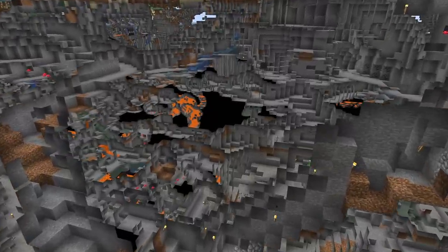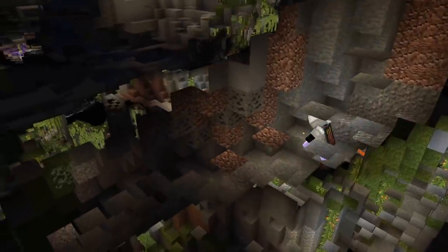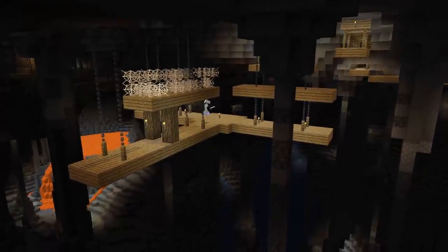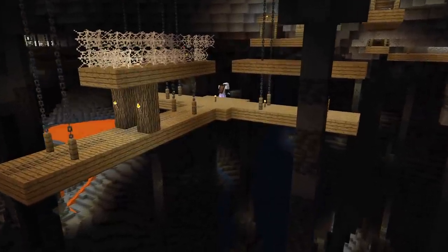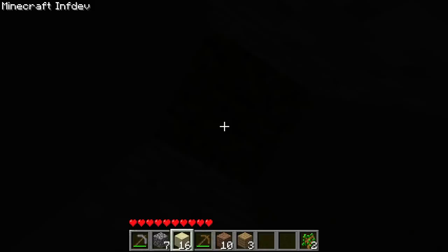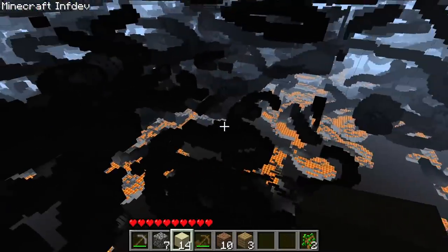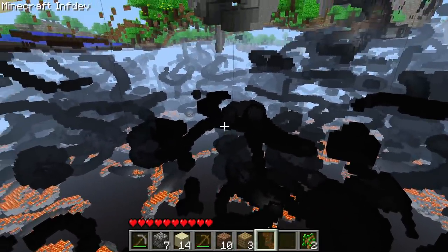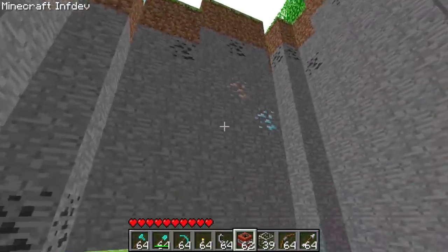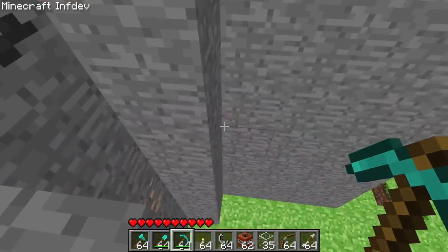Caves are a core part of Minecraft — what the game was initially going to be named after. They've changed a lot over the 12 years they have existed, with some changes being well appreciated by the community, while other stealth updates almost ruined caves for good. For the longest time, a cave update was the community's most wanted update, as caves hadn't been touched for almost 8 years. From the earliest versions up to 1.18, caves have come a long way, and today we're covering their various changes throughout time.